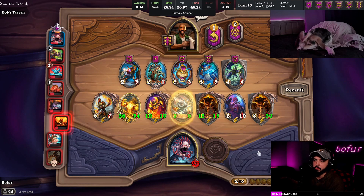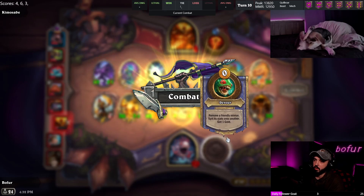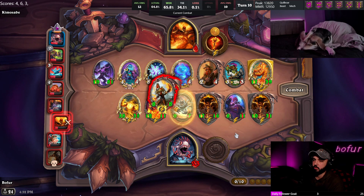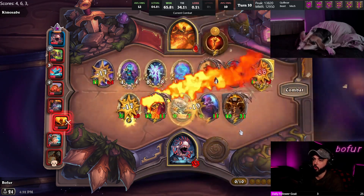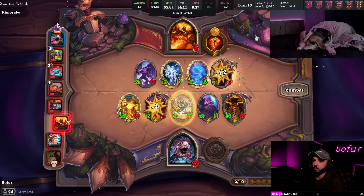Hit Imp Mama. I would just argue that the way to play this hero is to always be looking for the way to go to the next tavern tier - just always be looking to go up. He got a big Battle Master to stabilize.